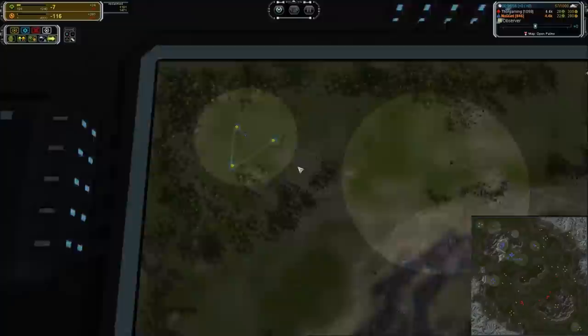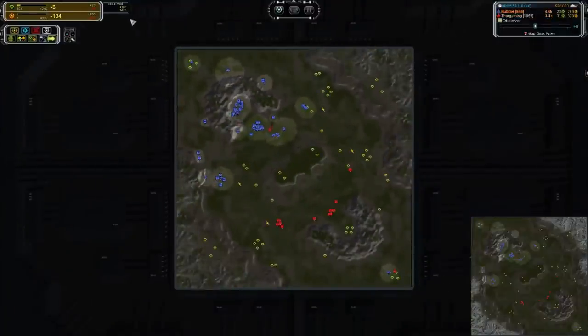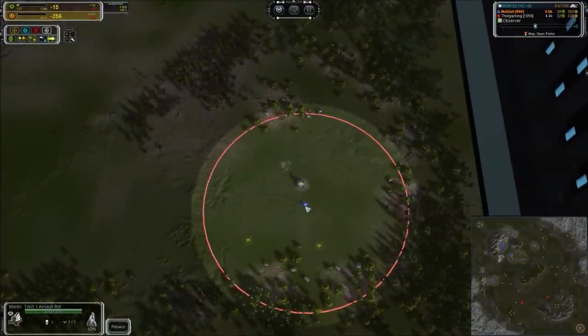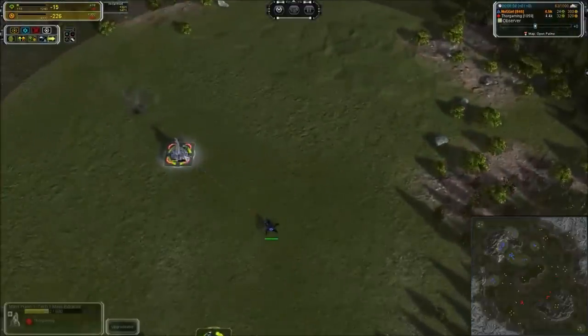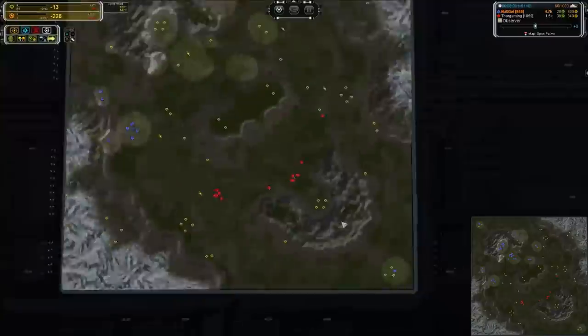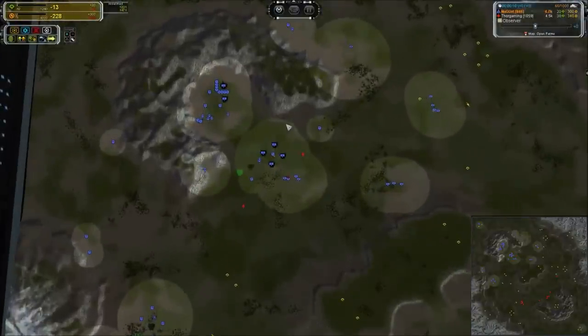The mess in the back is cleaned up. We've got a little expansion engineer happily filling in those mass extractors. And look at back here - this Mantis made himself useful. He's got one kill. He's going to zap out that engineer and camp out on the base. Nicely done back there.